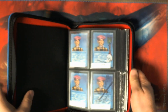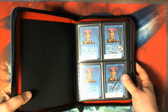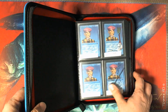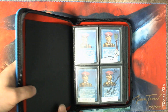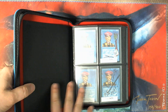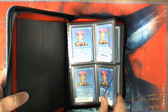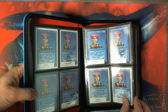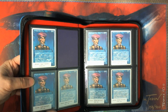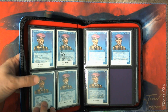Here's the rest of the global set. For each set, what I tried to do is for the English version, I have an unsigned and then one that's either signed or even better altered from each set. So here's alpha, beta, unlimited, CE, international edition, revised English, and then I have unsigned for the foreign languages. And here's summer, all the revised foreign, white and black border.